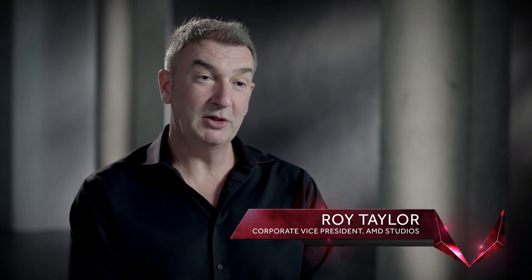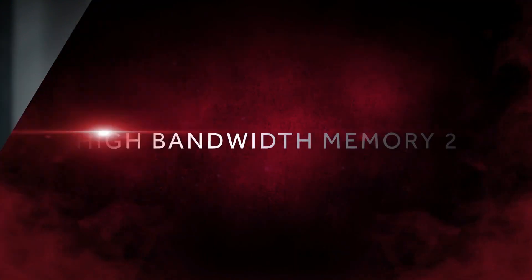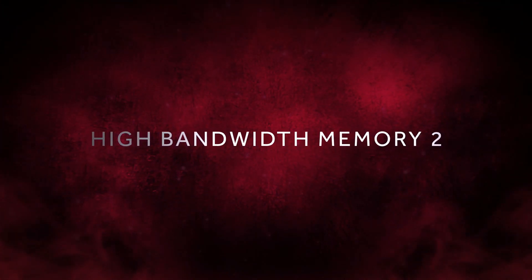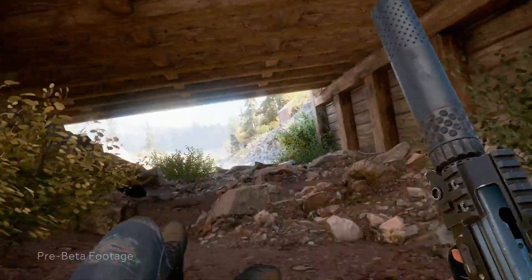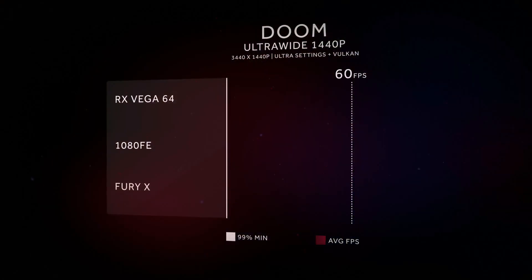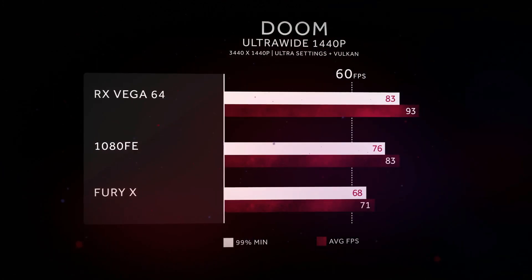It looks like Vega 56 is going to have a lot of potential, especially at the price of $399. If it's going to beat the GTX 1070 in the majority of games, and of course with driver improvements over time AMD hardware always gets better, this is making the Vega 56 very interesting. The Doom result is notable — AMD took a commanding 20% lead over the GTX 1070, though that is somewhat expected as Doom is highly optimized for AMD hardware.